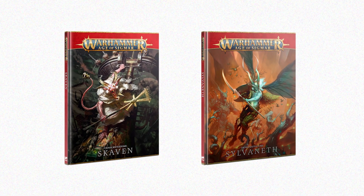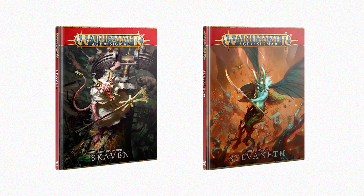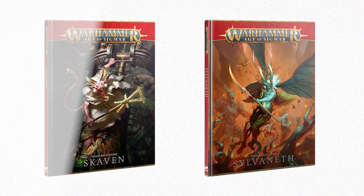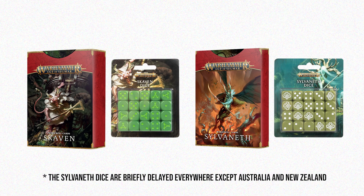Alongside the General's Handbook are Battletome Skaven and Battletome Sylvaneth, fully updated for the latest edition of Warhammer Age of Sigmar, including rules for all the new units first revealed in the Echoes of Doom battle box. These books are both also available in a limited collector's edition and accompanied by sets of war scroll cards and faction-specific dice.